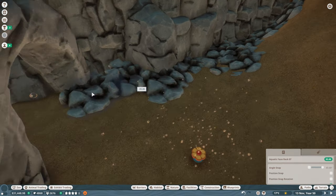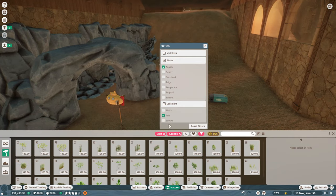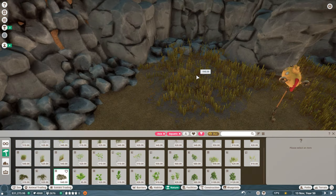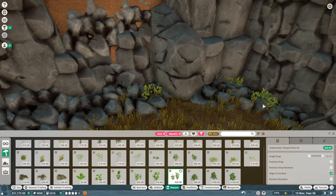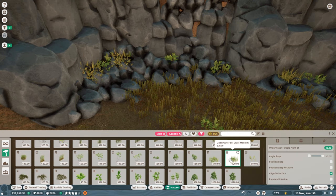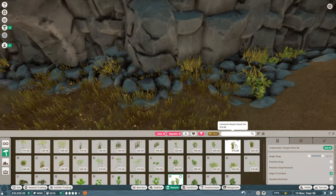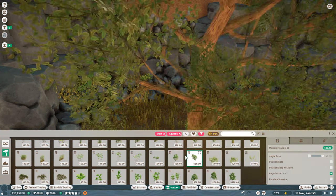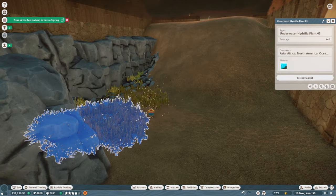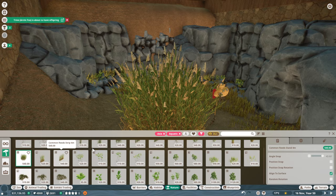We've got a few toys and stuff in here for enrichment and we're just fleshing it out now. The thing I really like about the Asian small clawed otters is they can take a lot of plant coverage before they don't like it. But when you're playing hard mode franchise it kind of matters, because while the animals don't feel the effect, your guests are somehow incredibly well-versed in what animals need and what needs are being fulfilled in their enclosures.